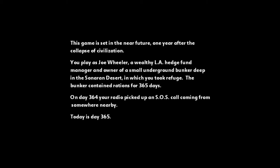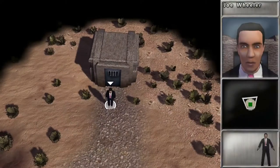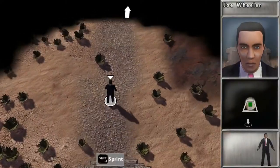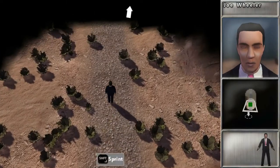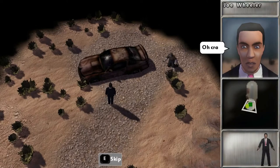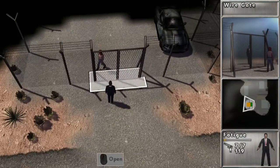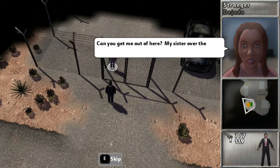The game takes place in the near future, one year after the collapse of civilization. You take the role of John Wheeler, a wealthy LA manager who owns an underground bunker in the middle of the desert filled with food and water for one year. On the 364th day he picks up a distress call for help on his radio coming from somewhere nearby. He goes out to investigate and finds a woman named Alice Locke. You help her and the rest is up to you to find out.